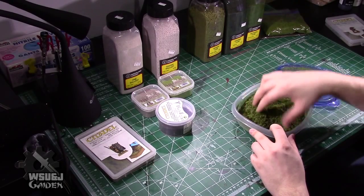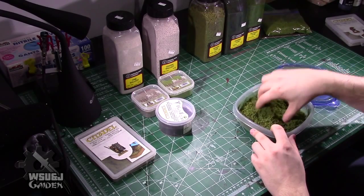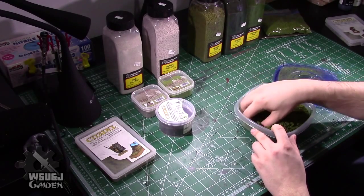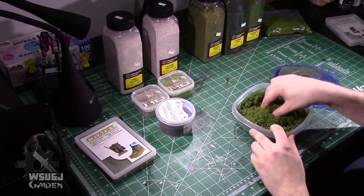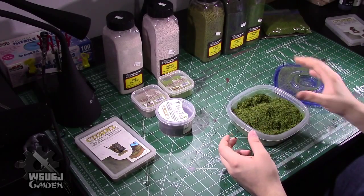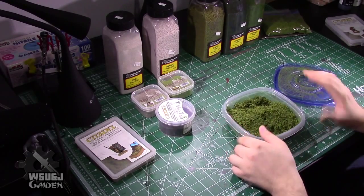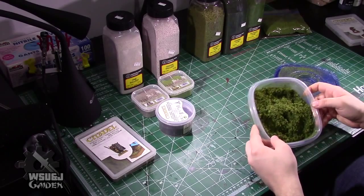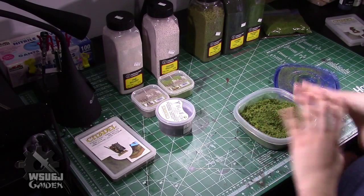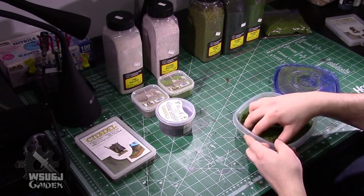Basically, once you get to a point where you're happy with it and it looks blended, you're done. Once you put this stuff on your models or terrain bases and use these turf clumps for little shrubs or moss, they'll blend right in because the colors are already in there. They won't look out of place, and it will give your ground a little bit more texture than just sand and grass.